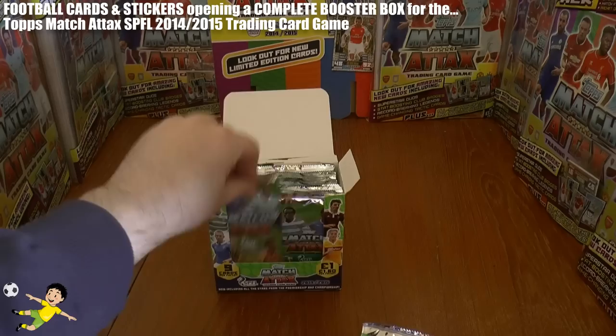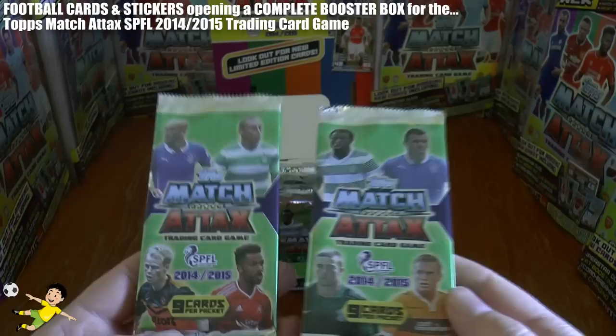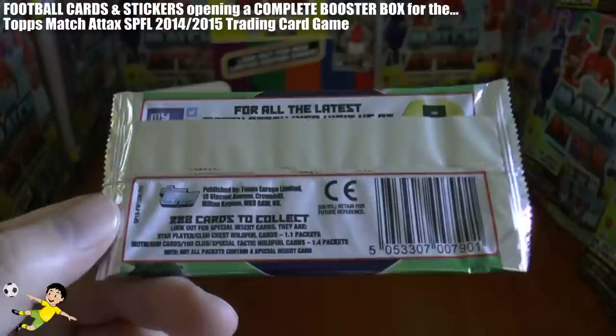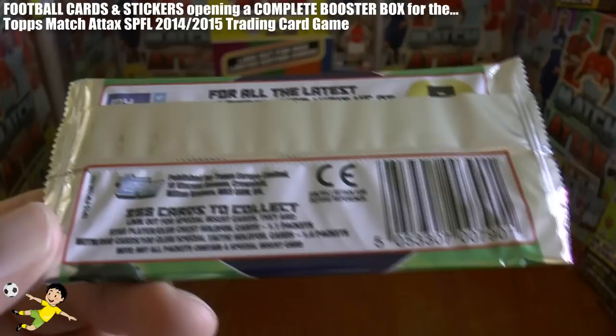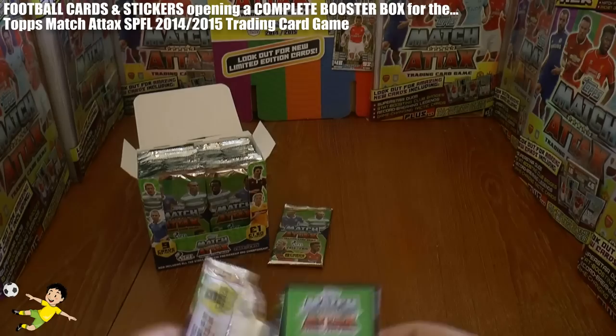So without further ado, I know you guys want us to get straight amongst it, so we shall do so. As you see, there's two different picture packs with different players on there. There's Phil Brown, to name a few. We're going to quickly take through the odds in the first pack. There are 288 cards in the collection. Star Player, Club Crest, and Holofoil cards are 1 in every 1.1 packs. Man of the Match, Duo, 100 Club, and Special Tactic Holofoil cards are 1 in every 1.4 packs, so obviously not every pack contains a special insert. There's their website and, of course, 9 cards per packet. So without further ado, let's see what we get.